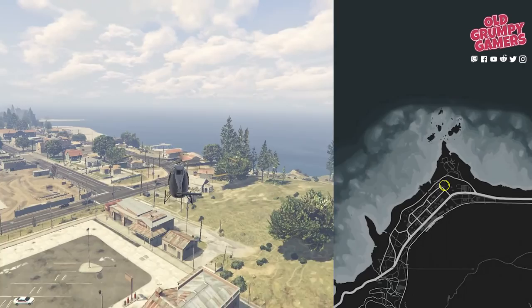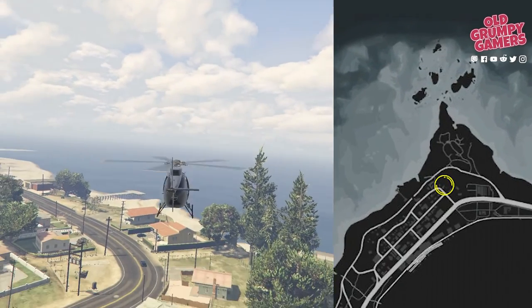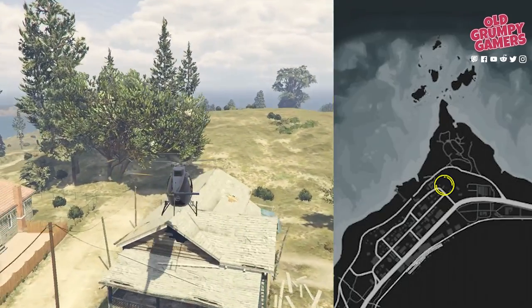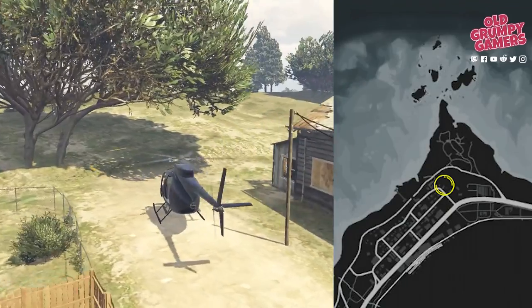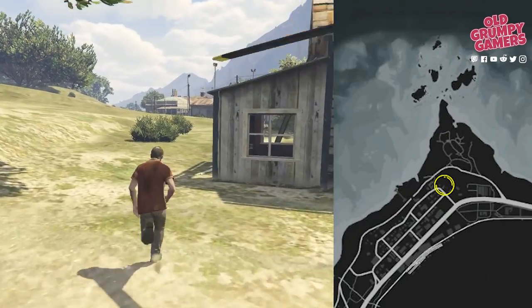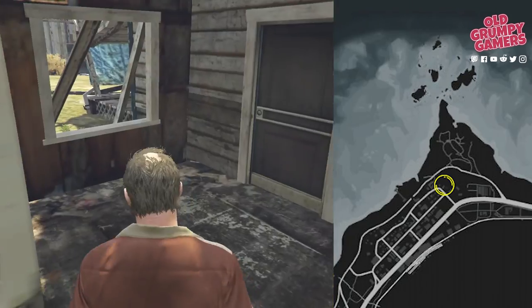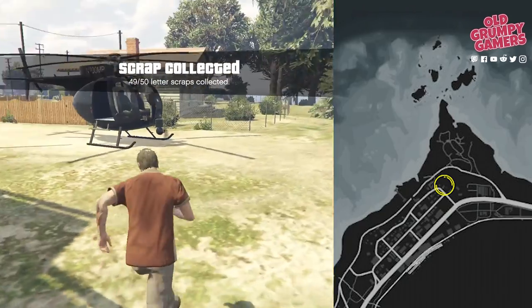And number 50 is located at the back of this dilapidated house a bit further up the coastline.